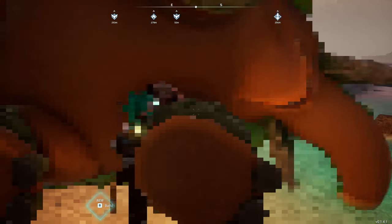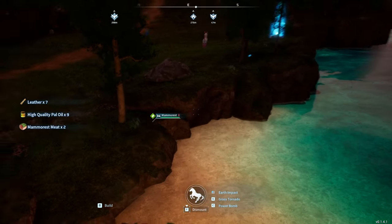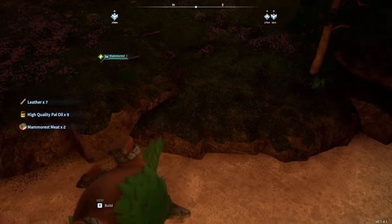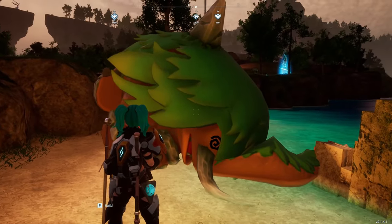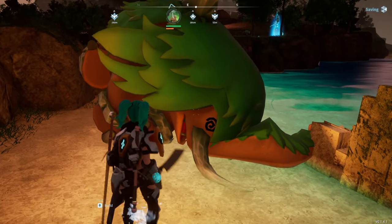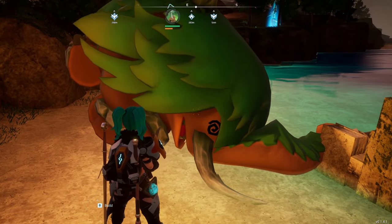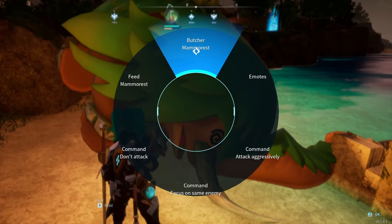Open up your pal menu and butcher them. Right before the butcher is finished — right about now — you're going to ride them. Then you'll get the materials but the pal is still alive. This does take stamina from the pal, so the pal will start drowning if you do this over and over, but it'll last a very long time. You can refresh this by putting the pal in the pal box and it'll go back to normal. Then you can just butcher it again as long as you time it right.